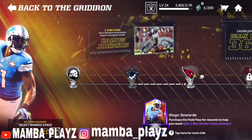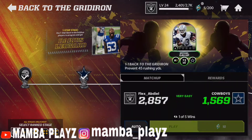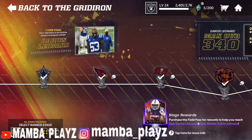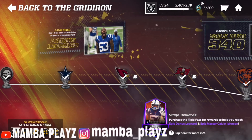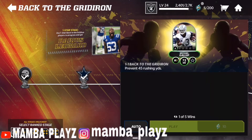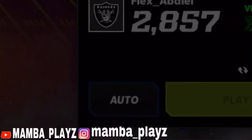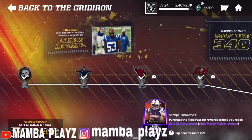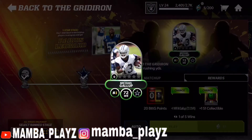The fourth and best way to get these players is by autoing these here. So as you could see, you probably have the Gronk and the Nick Chubb. Say you don't have this Michael Gallup yet — you could auto these here. I can't do it right now because I don't have any Season 1 stamina, but you could auto these and get a chance of getting the Gallup immediately.